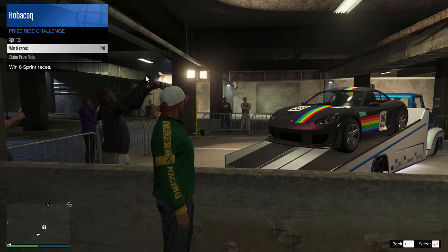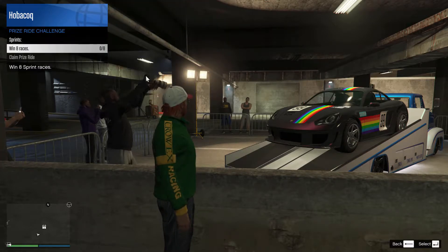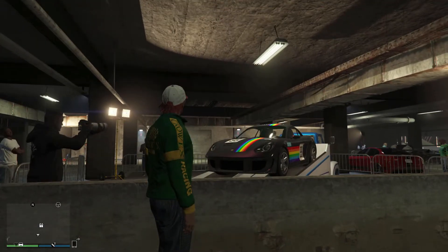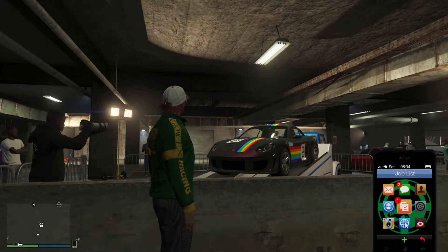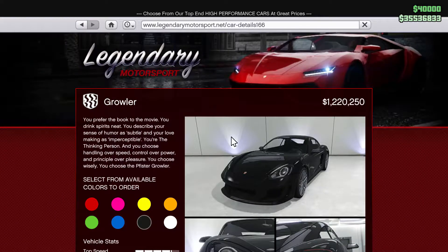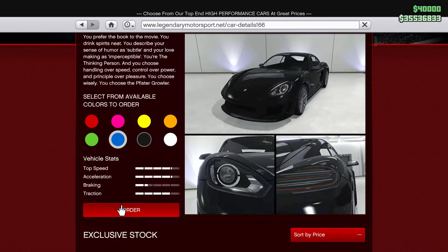The Vista Growler is basically a bit like the S2, really. To win it you need to win eight sprint races — that's like versus a friend, 1v1. So I'd say that's 16 races you need to compete in, which is about an hour to an hour and a half's work if you're doing it with a friend and being cooperative.